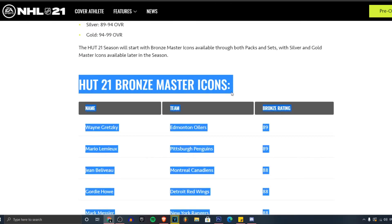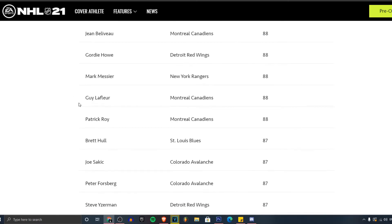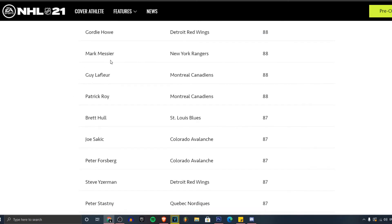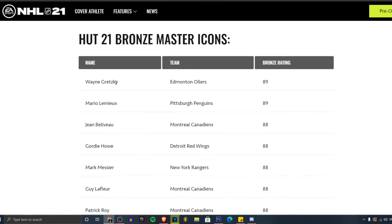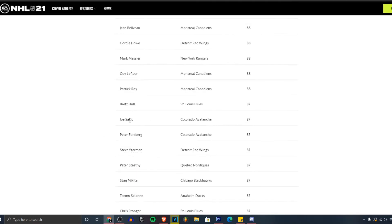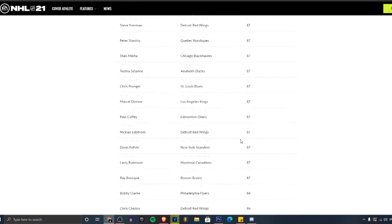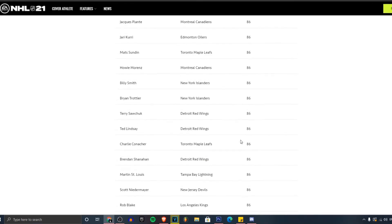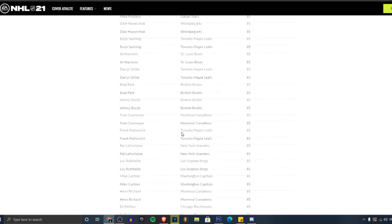Here are all of the HUT 21 masher icons in the game. We've got Wayne Gretzky from Edmonton — he's only an 89, what? We've got Gretzky, Mario Lemieux, John Bucyk, Gordie Howe, a bunch of guys. You can pause the screen if you want. Let me zoom out — Wayne Gretzky, Lemieux, Sakic, Forsberg, all of them: 89, 89, 88, 88, 87, rates keep going down. My guess is they'll probably release the gold ones a little bit later.